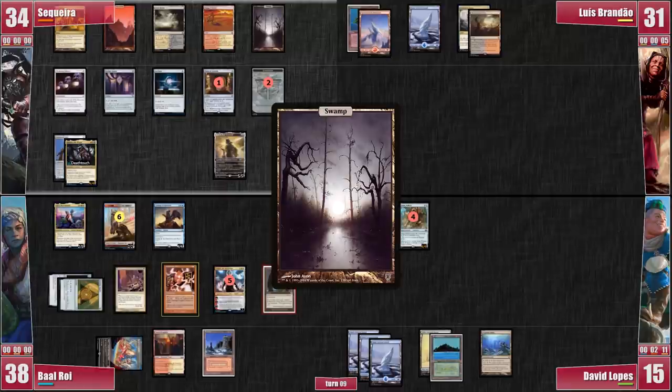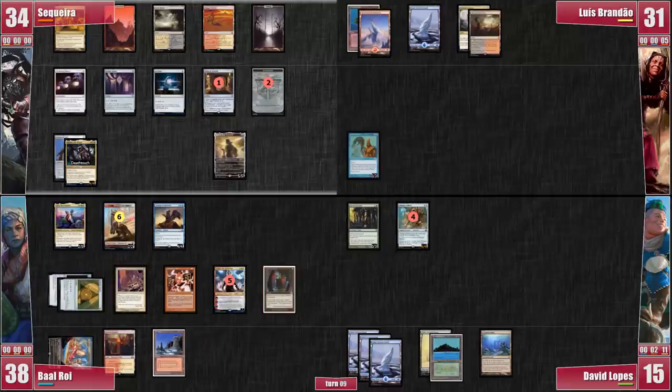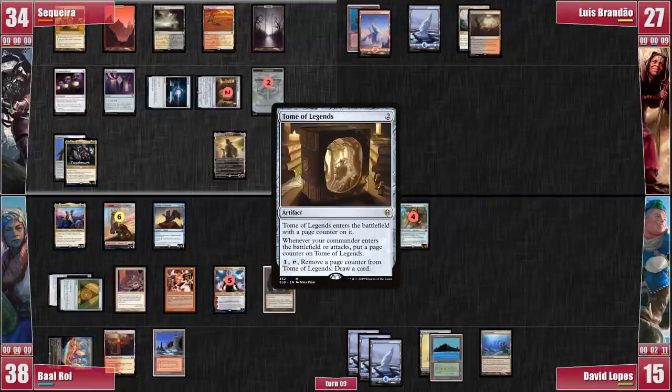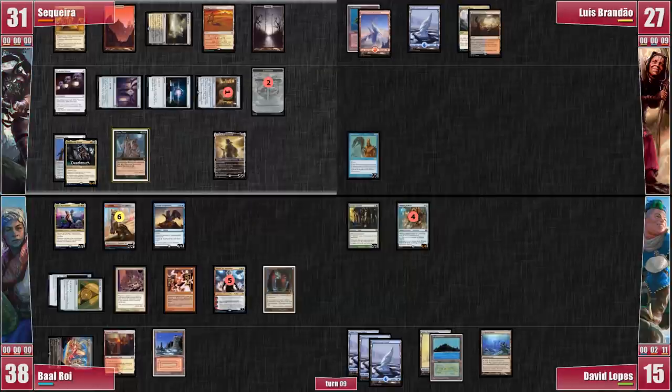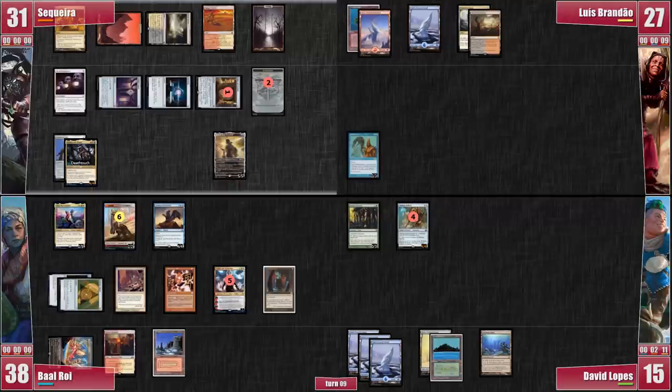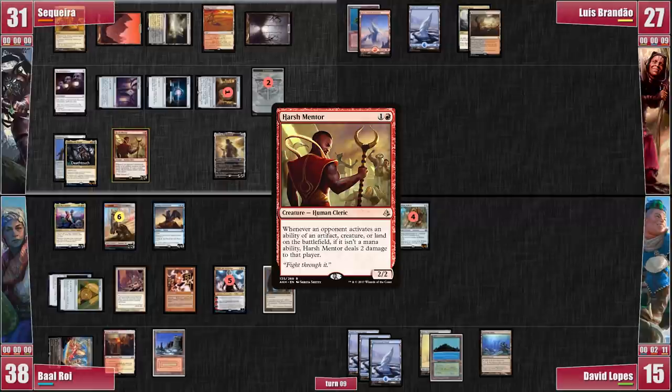On my turn, I draw and play a Basic Swamp! I attack Luis again because I want to save my Jitte counters for David's commander if necessary! Tome of Legends triggers! On my second main phase, I draw from the Tome and cast a Grim Tutor, fetching an Emrakul the Promised End! I have enough mana to cast it on the next turn and I need to try and deal with Baal's incessant focus on what I'm doing! Because I still have mana to spare, I cast a Harsh Mentor and pass my turn!